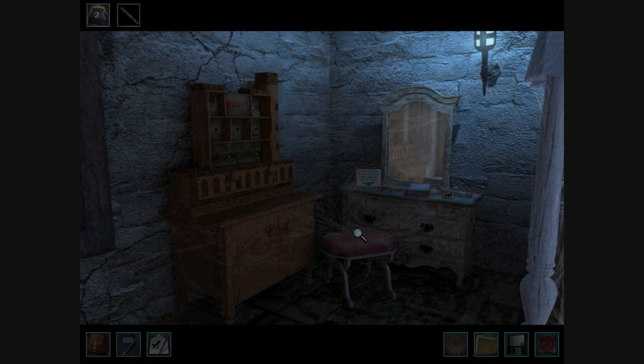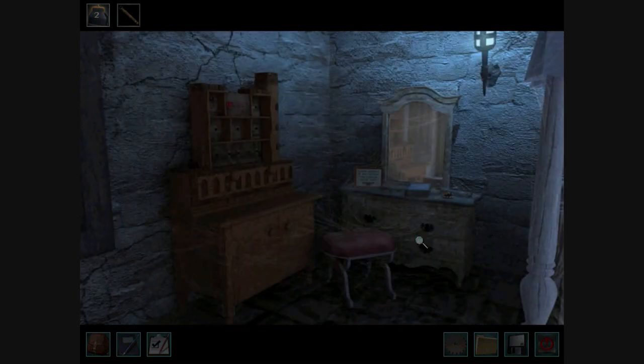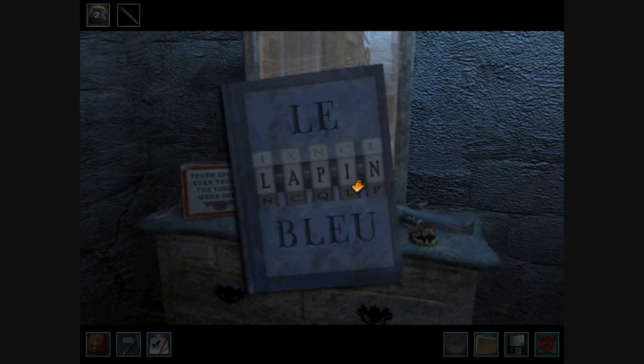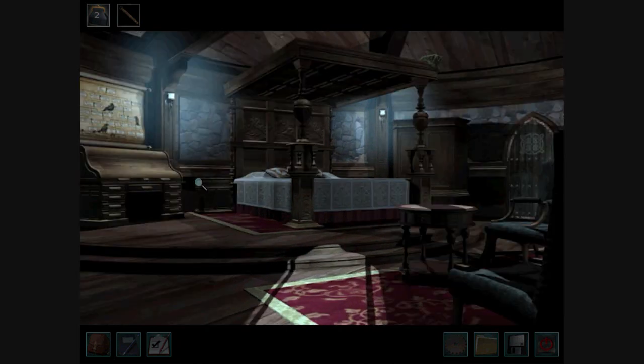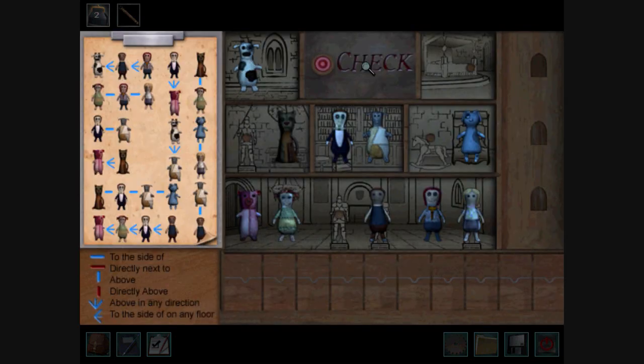You get a third Easter Egg for solving the fourth doll puzzle. You get this puzzle by inserting the word 'Lapin' onto the chest in the tower. Insert the word Lapin there and you get the fourth doll puzzle, and when you solve the doll puzzle you get the Easter Egg.